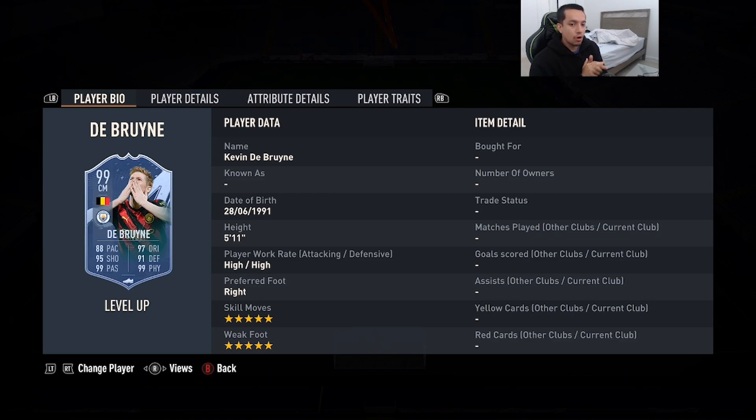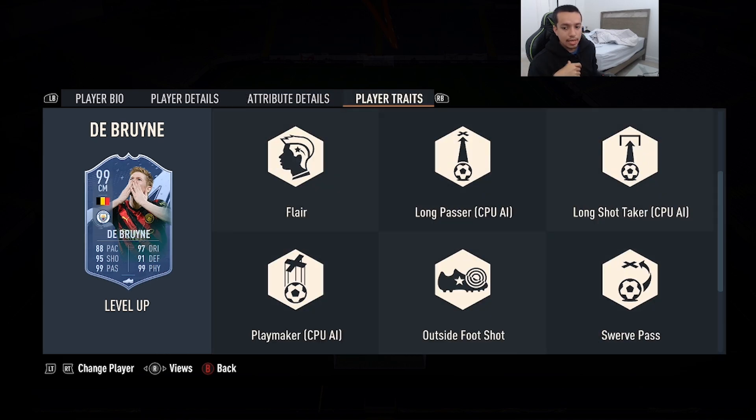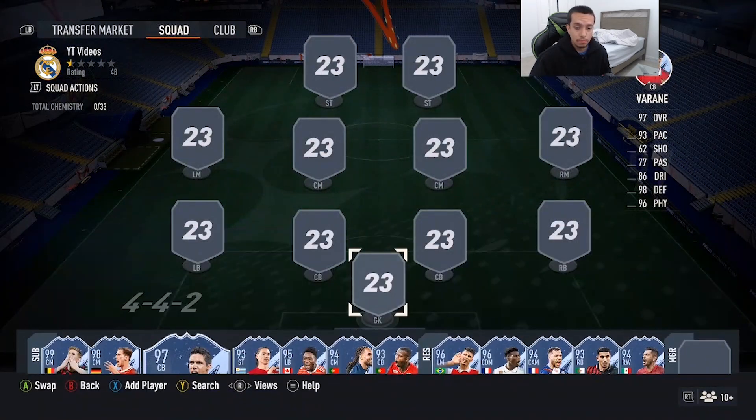Number 1 — in my opinion the best Level Up card dropped from teams one and two — is 99-rated Kevin De Bruyne. 5'11, high/high work rates, right foot, double five starting skill moves and weak foot. 88 pace, 95 shooting, 99 passing, 97 dribbling, 91 defending, 99 physicality, and he has the Outside the Foot Shot trait. I currently have Team of the Season red KDB on my team and still love the card, but this Level Up with better stats and double five is a no-brainer. The best card dropped from this Level Up promo.